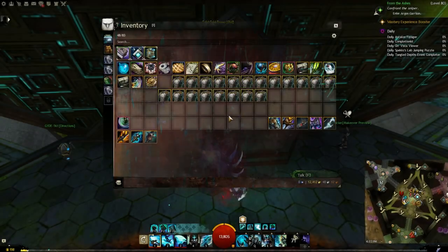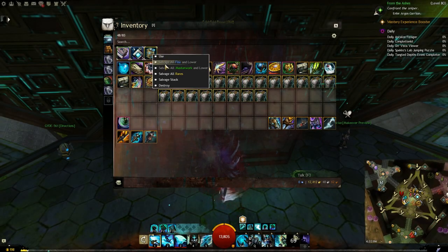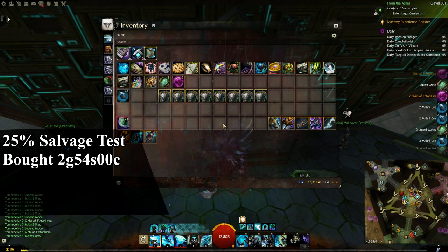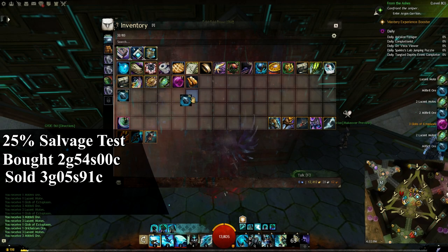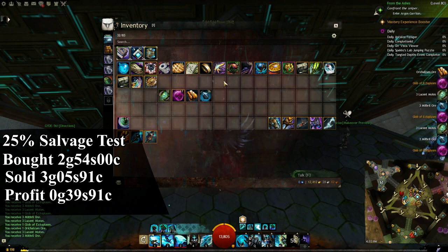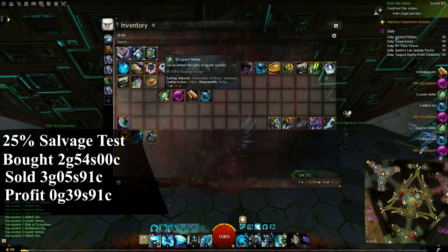For the next test, I will be using the Silver-fed Salvage-o-Matic. I bought these for 2 gold and 54 silver. The items received sold for 3 gold, 5 silver and 91 copper. Included with the profit I made, I am going to reduce the 12 silver used to salvage these items. I made a profit of 39 silver and 91 copper.